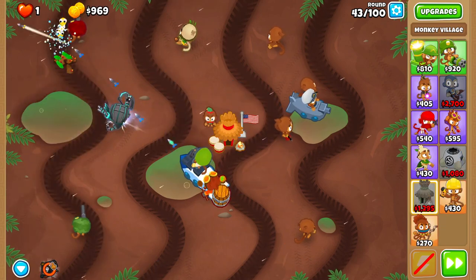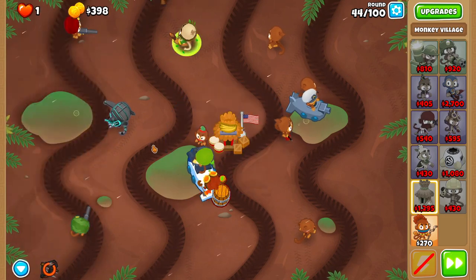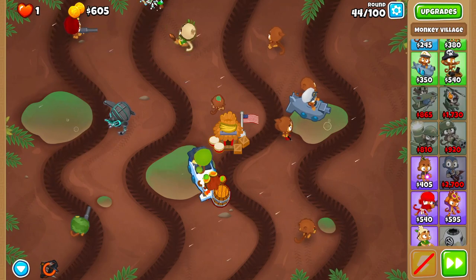Get Jungle Drums before the start of round forty-three. You can also rapid fire on forty-three, but the bloons don't make it to Quincy most of the time. Then buy the discount upgrades on your Village.